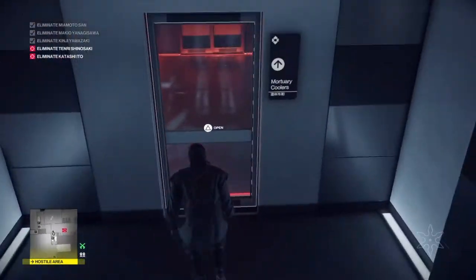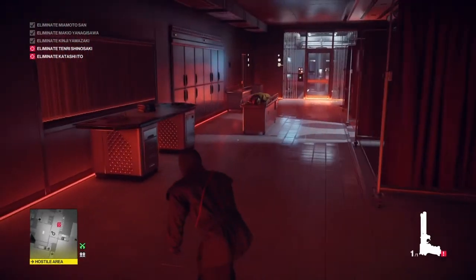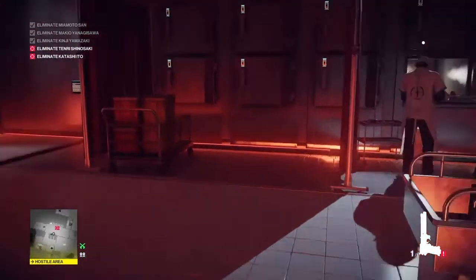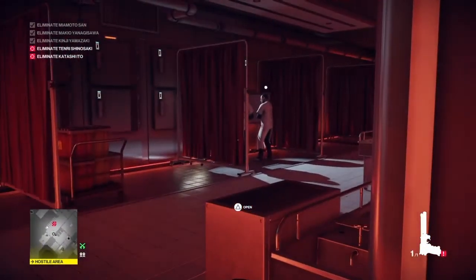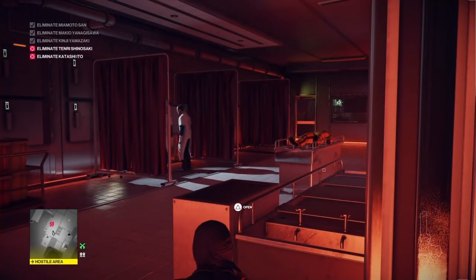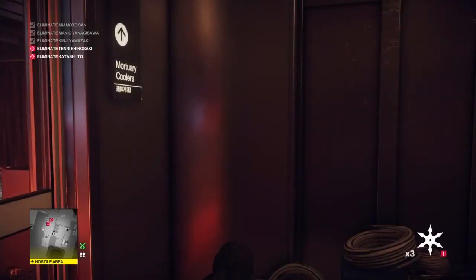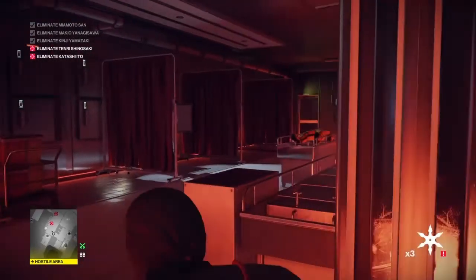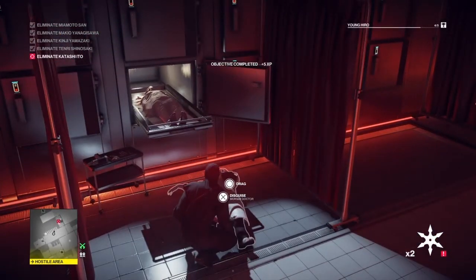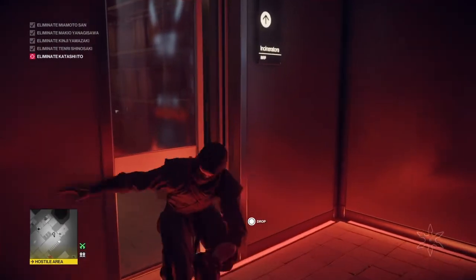We're going to retrieve the guard's gun and take out the two morticians next. The way we're going to do this is make one of them sick so the other one is left alone with us. We go back over to where we picked up the scalpel and shoot the mortician with the neurochip remote in his head — he'll wander off to be sick. When he does, we select our shurikens and take out the other mortician who has been left behind. We grab his body and hide him in the furnace in the next room.